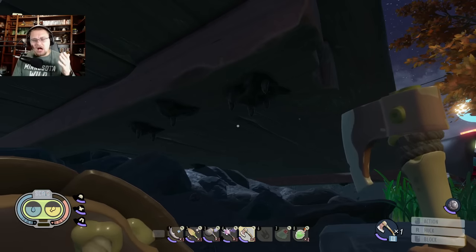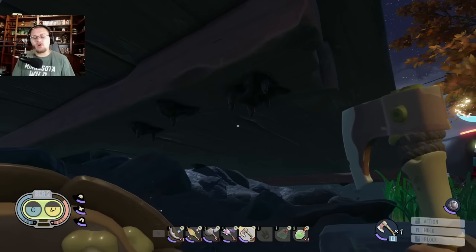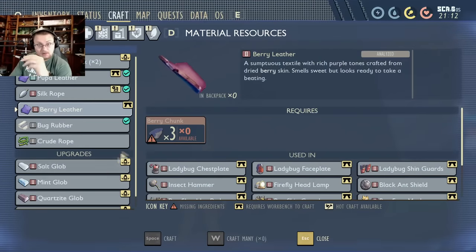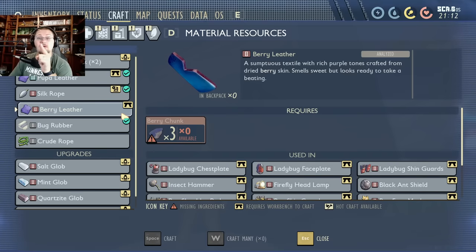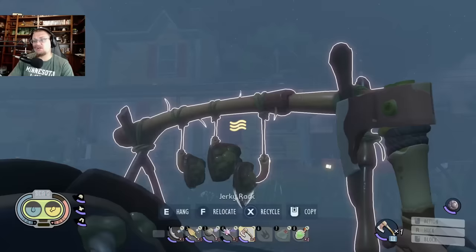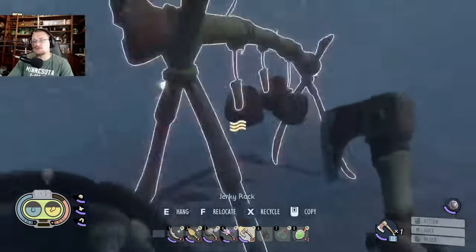Here's a tip for the maximizers: just like you can make berry leather with one berry chunk at a drying rack instead of three at the workbench, the same applies to pupa leather. It absolutely works — grab your pupa hide, press the hang button to hang up the pieces on the drying rack, and you're making pupa leather using only one pupa hide per leather instead of five.